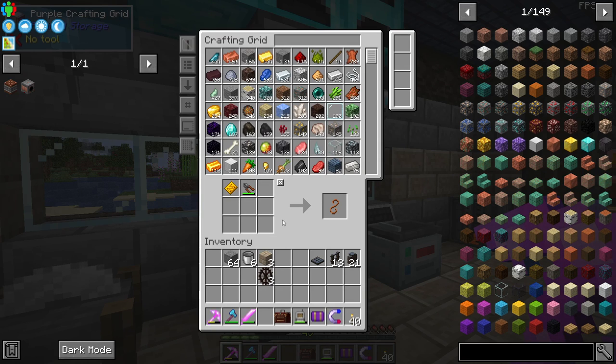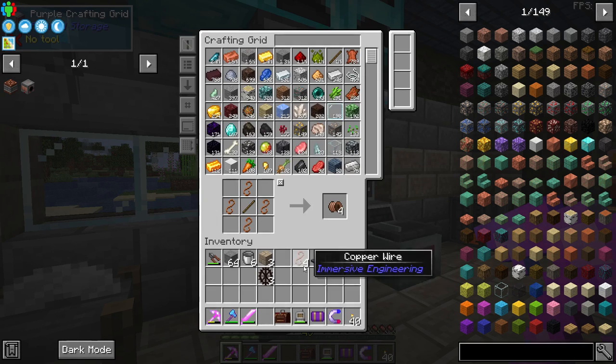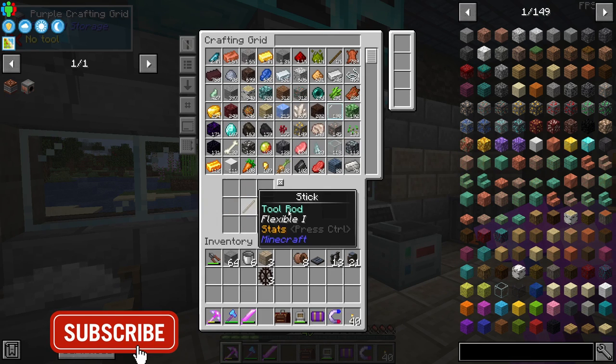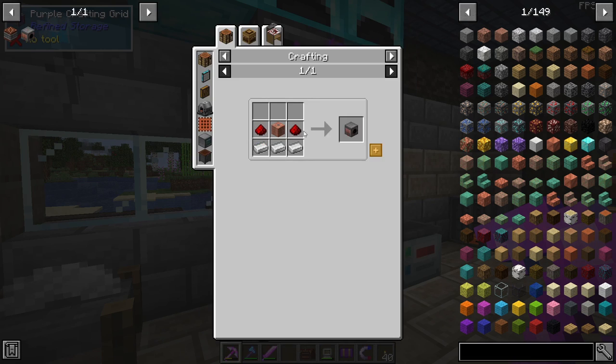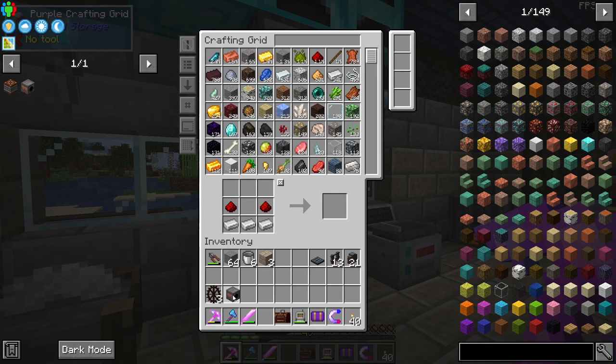We can use the wire cutters manually, and later on we can get the metal press up and running — now that we're working on passive power generation that shouldn't be a problem. Let's make eight wire coils. That uses some durability of the engineer's wire cutters. Just surrounded in sticks, we have eight wire coils and now we can turn them into a copper coil block and then into the kinetic dynamo.